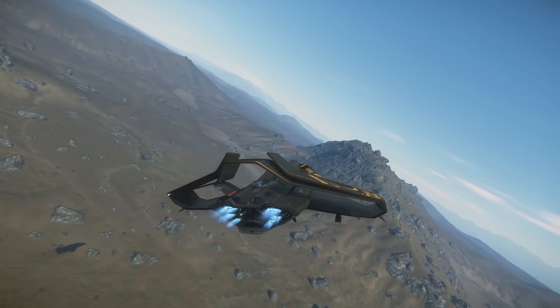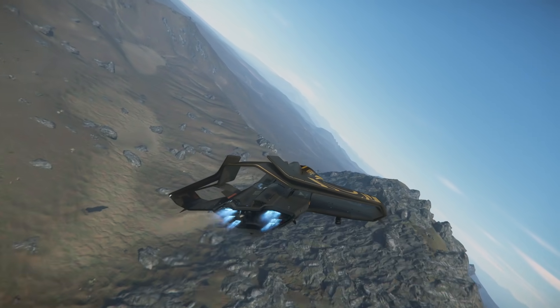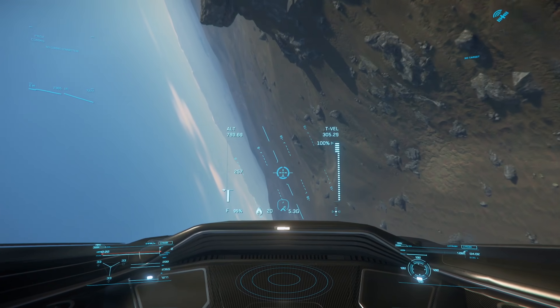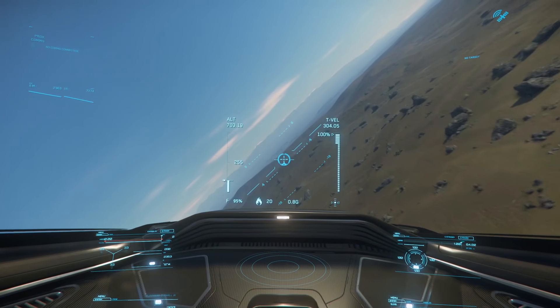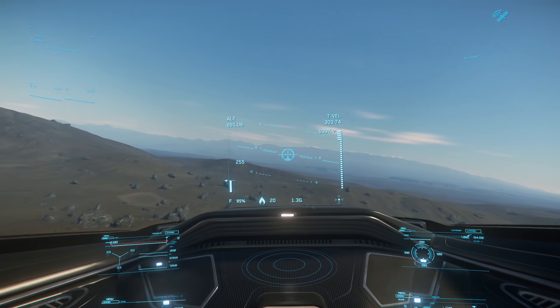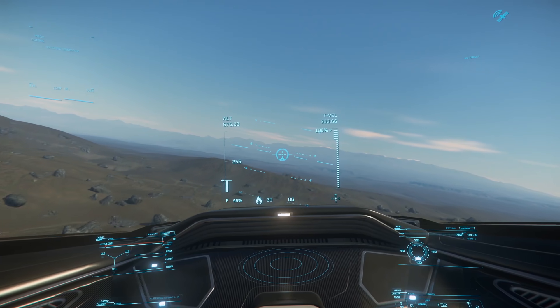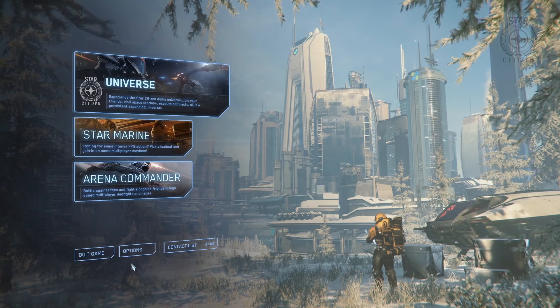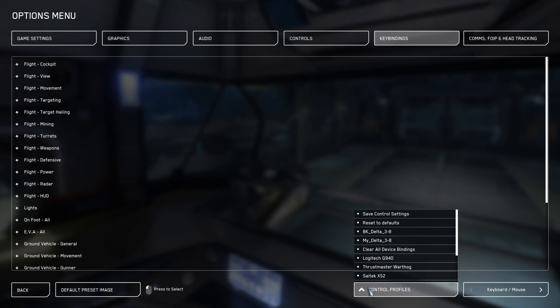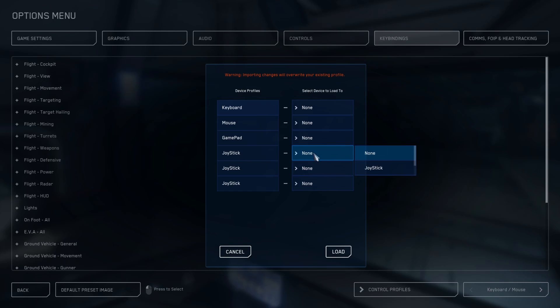That's about it for the binding changes, but before we close the video, I want to go over some of the known issues and workarounds in Alpha 3.8. When it comes to importing my bindings, there are a few issues that have been popping up. First is that previous bindings will sometimes interfere with the new bindings. In order to get around this issue, make sure to use the clear all bindings function in Star Citizen — you only need to clear the joysticks, not the keyboard, not the mouse. Another possible fix is to delete your user folder before importing my bindings, which will give you a clean slate to start with.